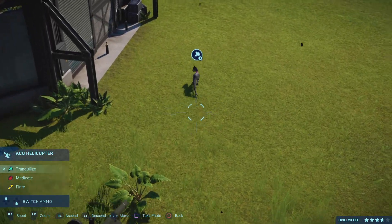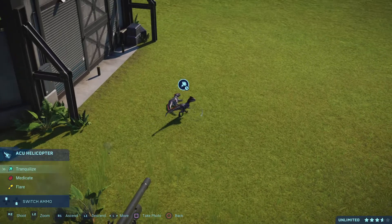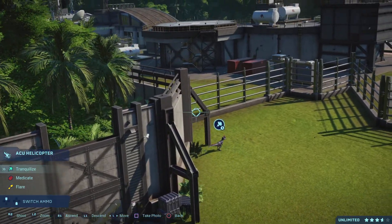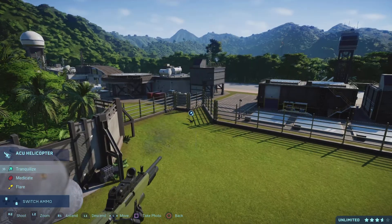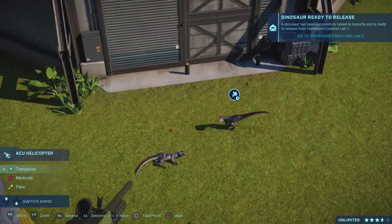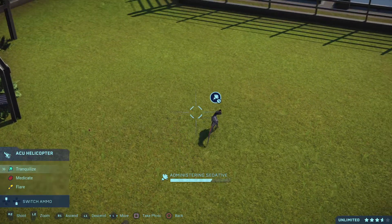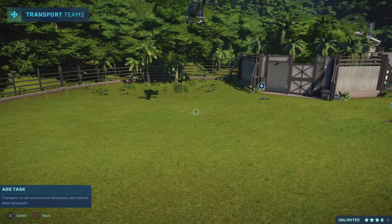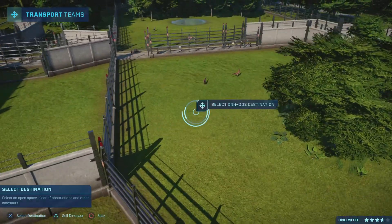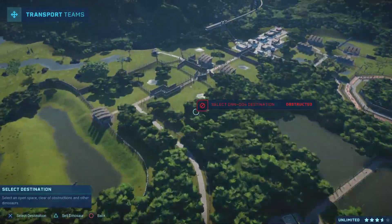Oh Jesus, come on. Alright, you fell flat on your face. God, I could've got him right there! I should get him right here - no man. Come on - stay still! Got him in the toe - flat, there we go. God, I don't know why it was that hard just to get two Deinonychus tranquilized. Come on man, do better than this. So those are transported.